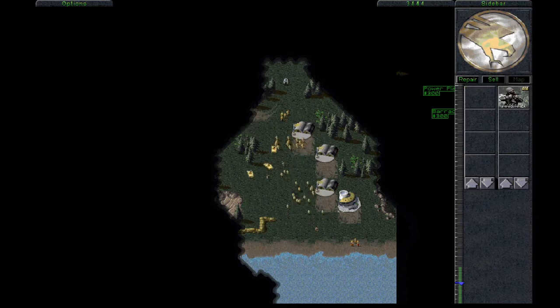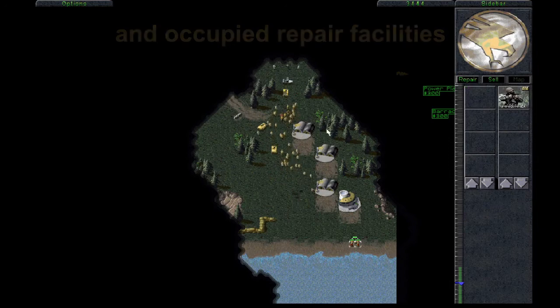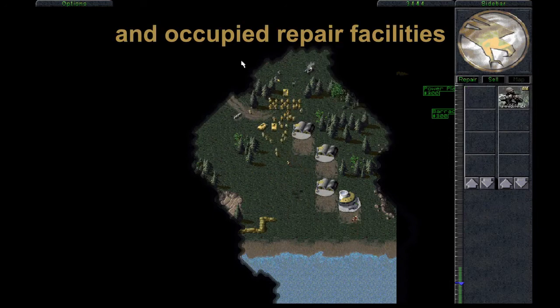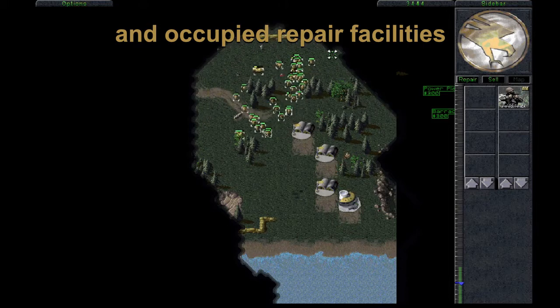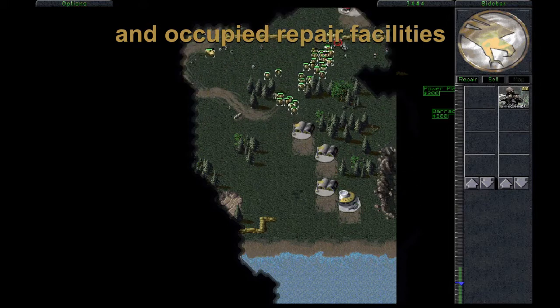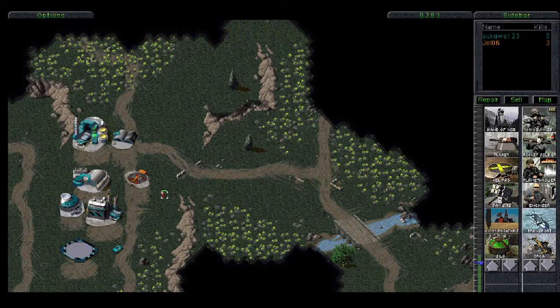Guard towers, advanced guard towers, walls, and advanced communication centers are impossible to take over on the GDI side. For Nod, the list is as following: turrets, obelisks, walls, and temples of Nod are not capturable by an Engineer.